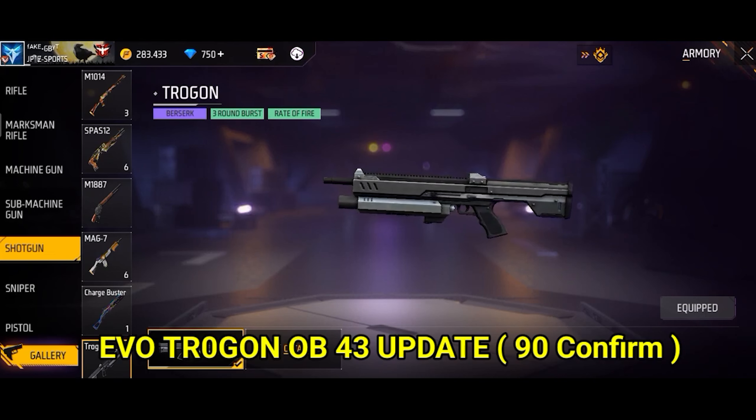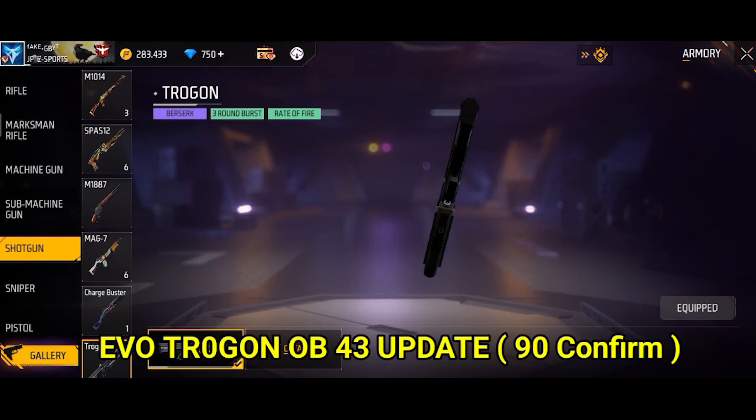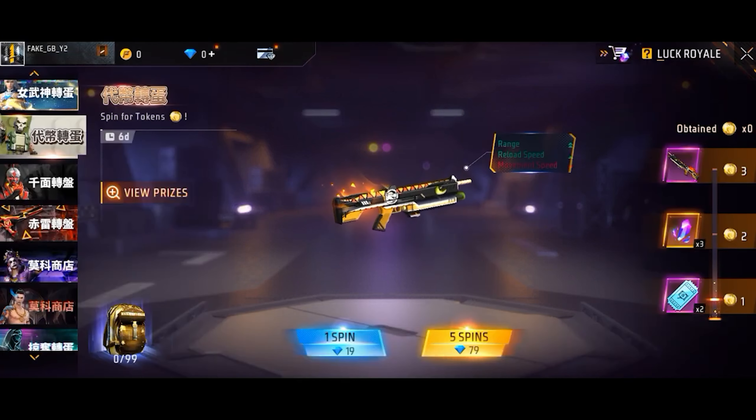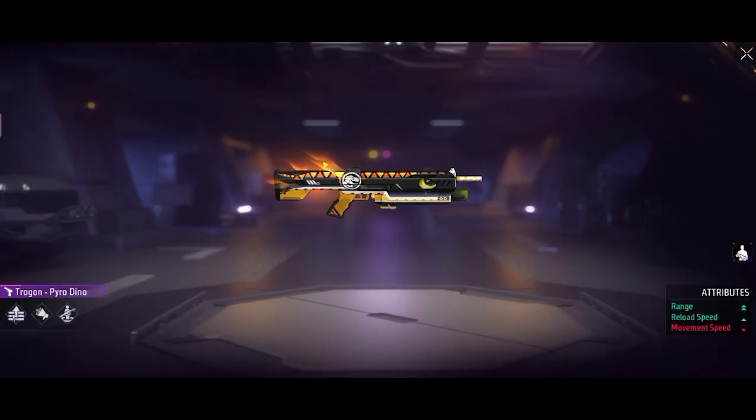OP 43 is January 11th, 10th, or 15th. Most of the skins are very good. Trogan first — Trogan is also good. I think there is a Trogan skin. There is a very low range, a double range, a speed, and a slow moment.